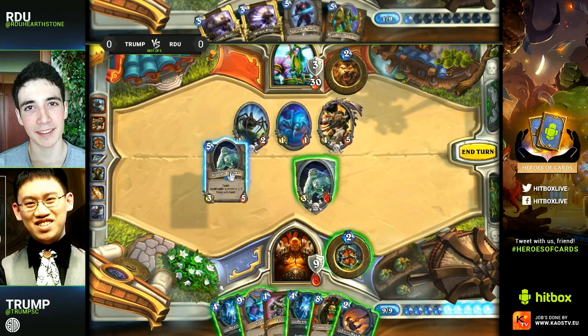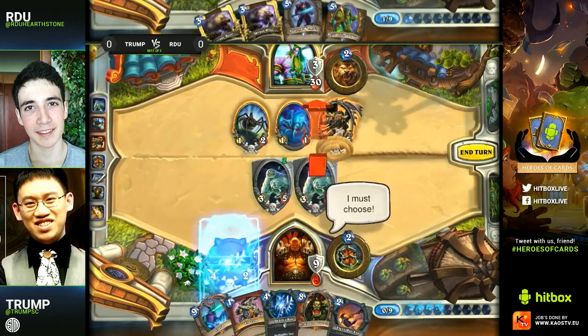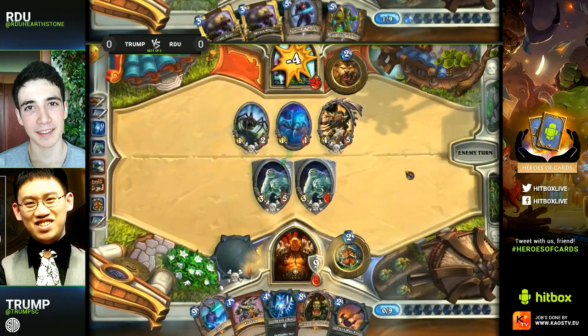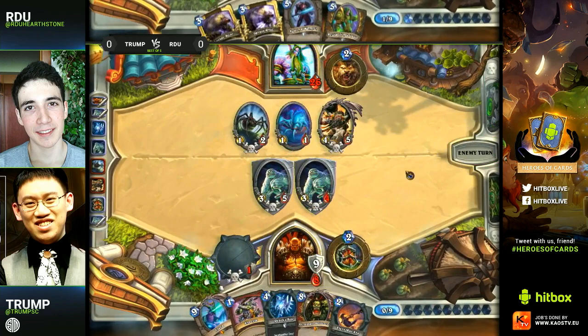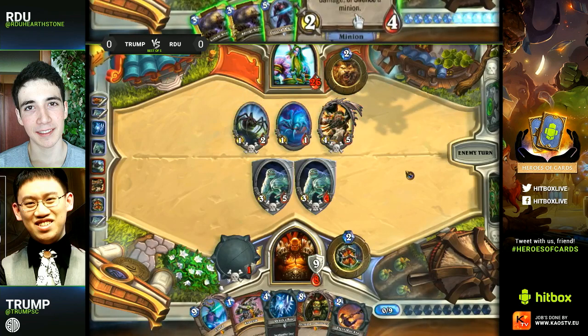The Death's Bite deathrattle will affect the board greatly next turn. If he was trying for a full board clear and was able to kill the Haunted Creeper this turn, that would just make the combo worse, so he's just going face — and I think that's the first time he's really done damage to RDU this game. So he needs to make some nice plays to try to play around that deathrattle by sacrificing the one-one.